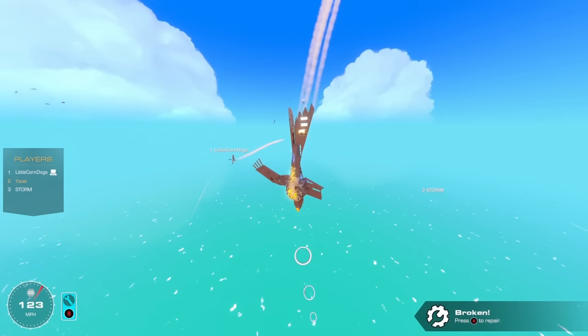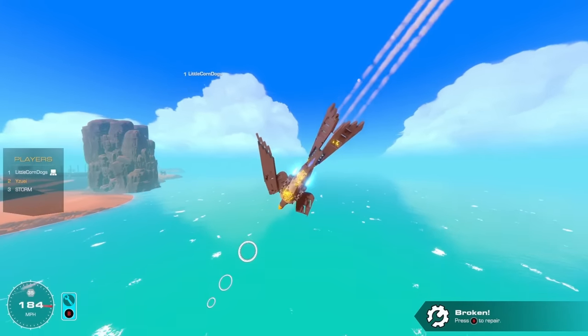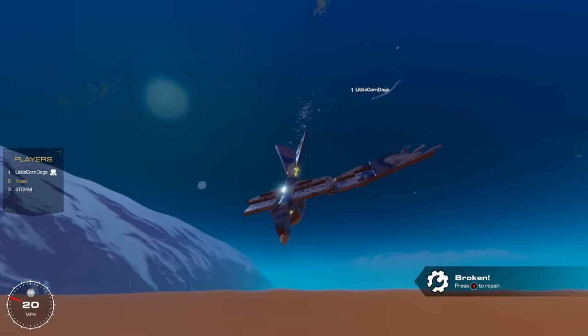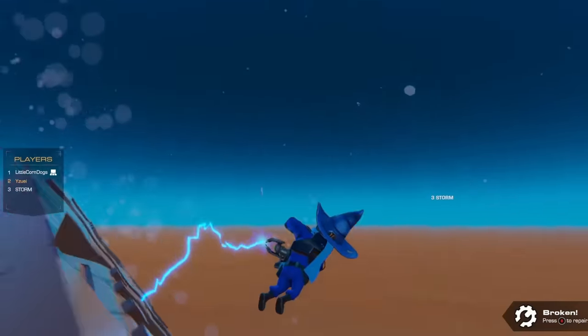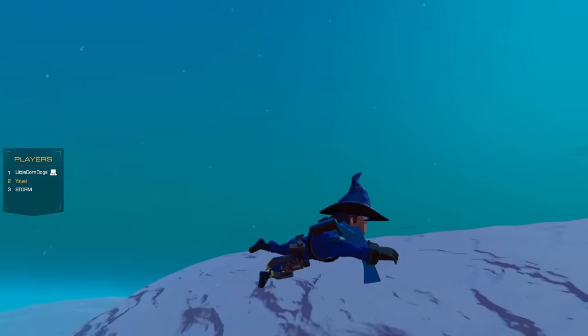Both Storm and Corndogs lose wings in the same exchange. Storm can still fly. Corndogs uses melee tactics again — Storm calls it out. Corndogs retorts that now Storm knows how it feels. The round ends in a chaotic melee — everyone is on one point.